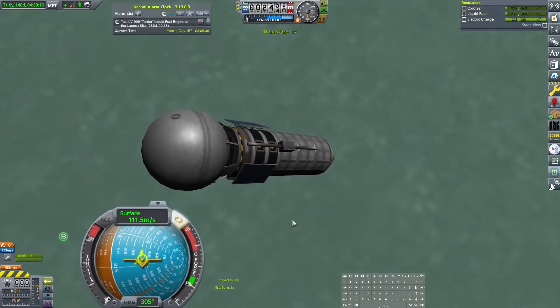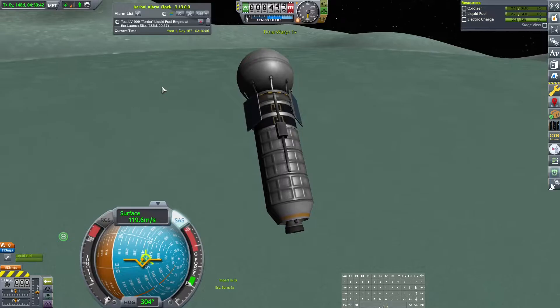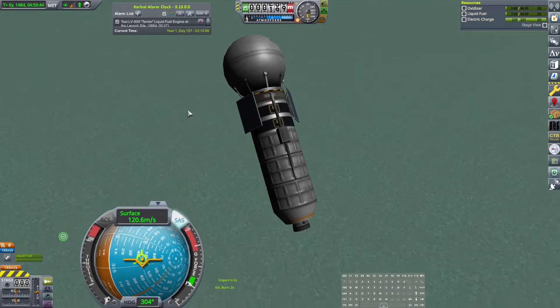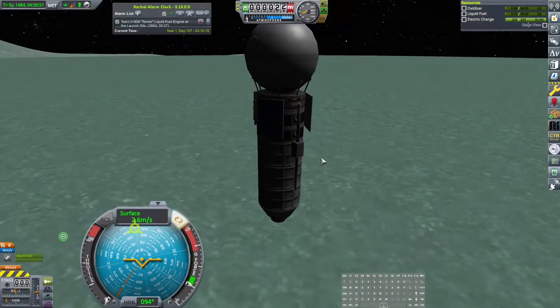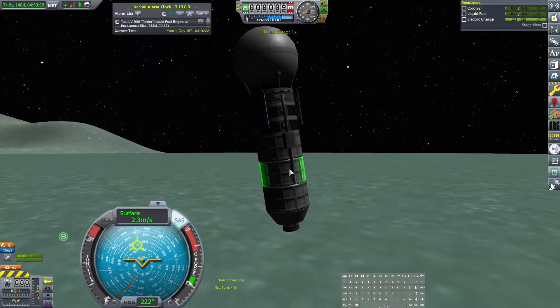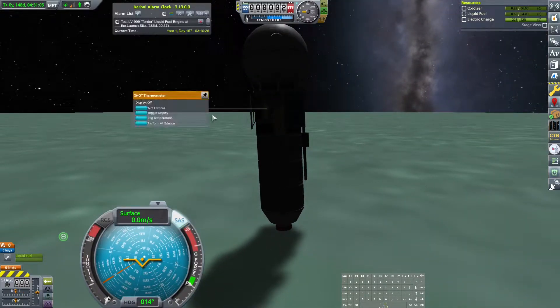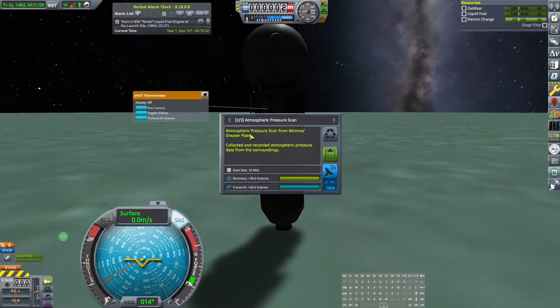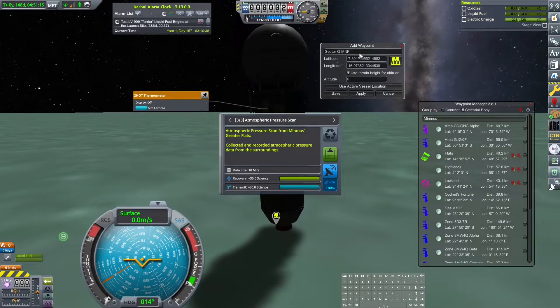I'm just going to do the full burn and this is probably going to be the last place we go. Let's bring it down here — watching the impact time at the bottom. We have 64 meters per second, we can't get into orbit, we can barely take off again. So this is definitely our last spot to land here. Perform all science — this is greater flats! Let's make a new waypoint: greater flats, save it.